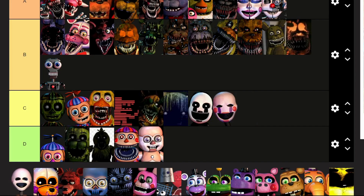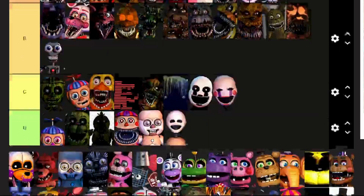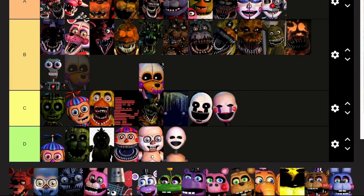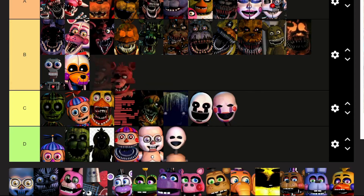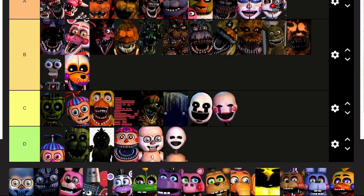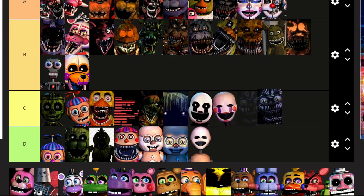Bidybab: you just don't exist — D. Minireena: same with you, though you exist especially on Night 4 where you're the biggest pain, but either way Lolbit: B, you're just there. Foxy: yes, just such a cool design for the first game, especially when tech was limited. Electrobab: same, get out. Yendo: your design looks interesting because it's like Funtime Freddy's endoskeleton, so C.